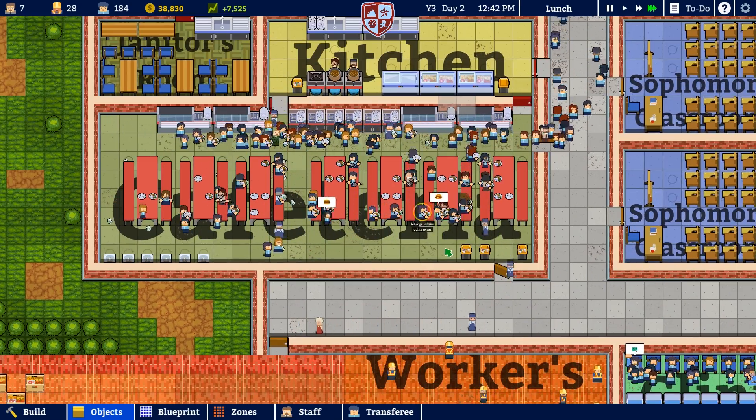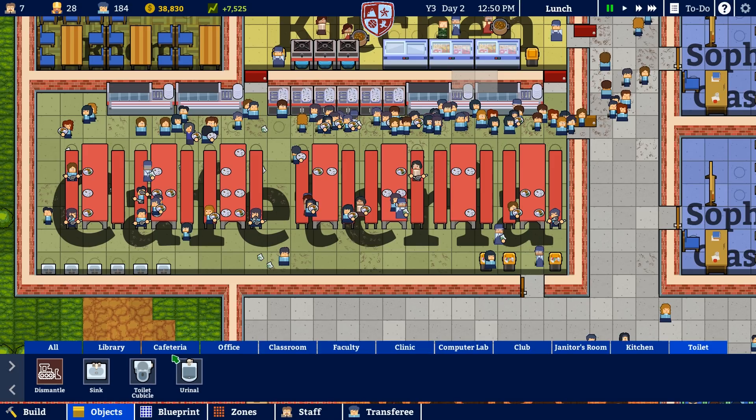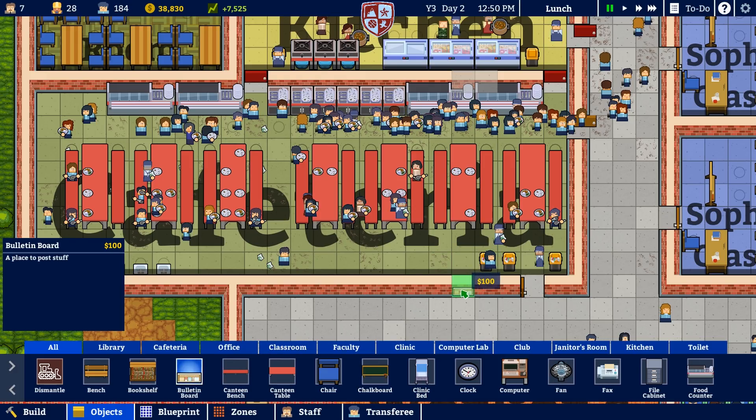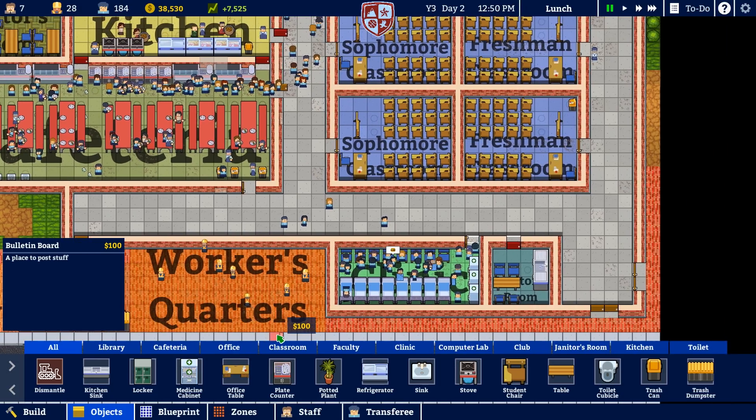It is lunchtime — are a lot of these people going to be able to eat? Let's see... going to drink water, getting a book, waiting for a spot to eat, going to eat, going to pick litter, eating. We should probably put down some water fountains over here too. I also kind of want to put down some bulletin boards — not exactly sure how they work. Kitchen sink, locker... oh, we haven't done lockers yet either! Geez, I'm completely slacking on that.